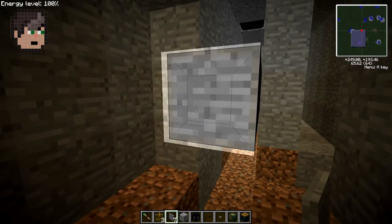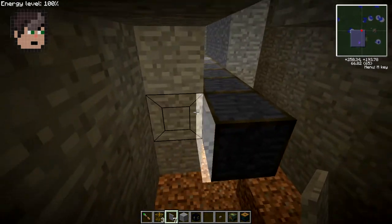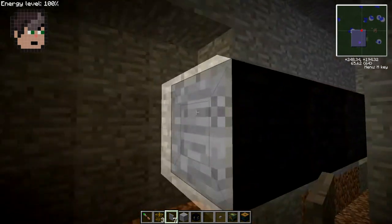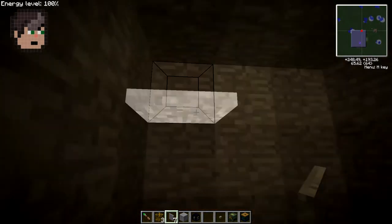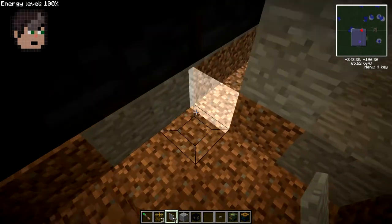I covered the ends and all the sides and tops where it's not touching stone that I want to move. I also added one more block on the end and put this out one, so it's still moving four. I added that just because I like it there.